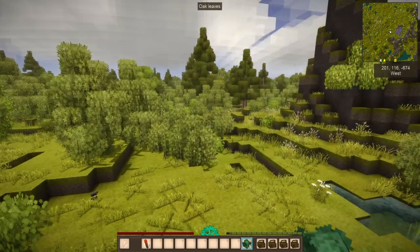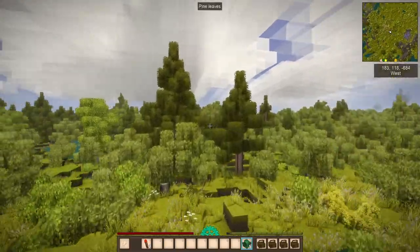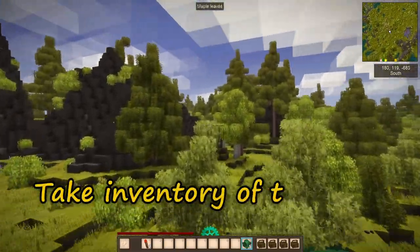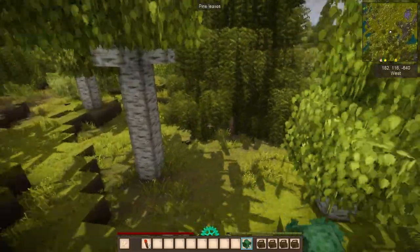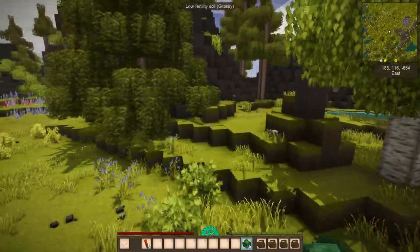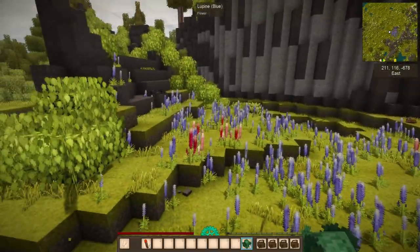One of the first things you want to do when you've found an area that you like and you're going to be building in it, you want to start evaluating what your local resources are. You want to get a look and see what kind of woods do you have available, what kind of rock do you have available, and what are some of the other items you can use like berry bushes and flowers.